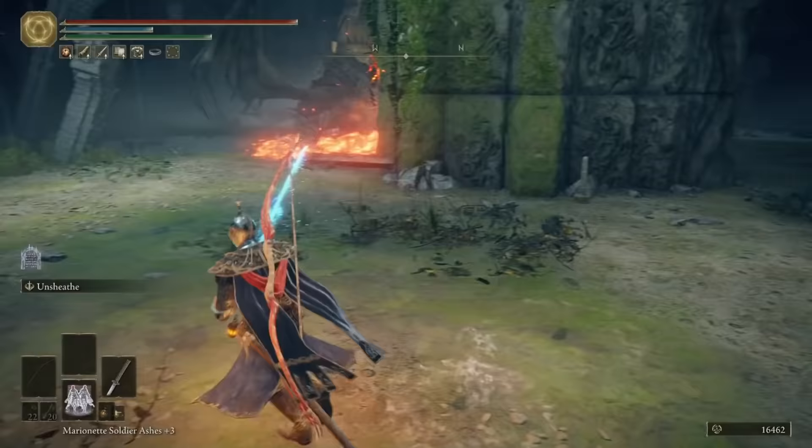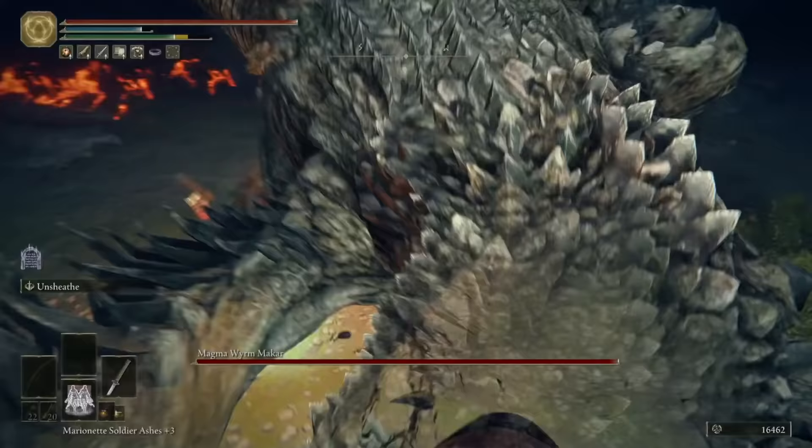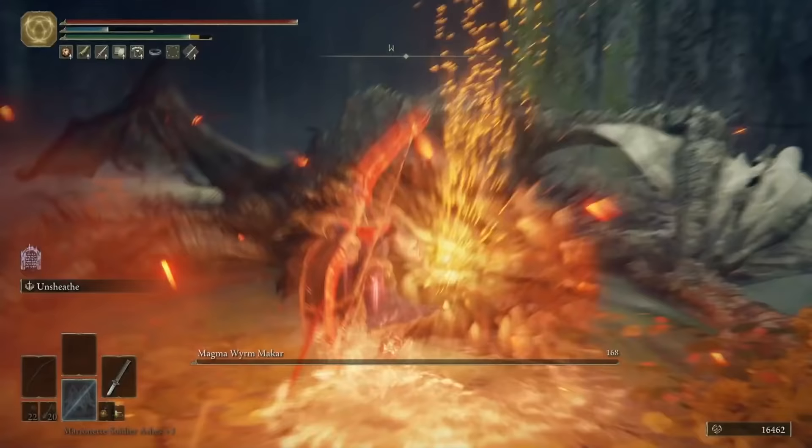You can now enter the boss room — good luck with the Magma Worm, Makar. He's no different to any of the other Dragonkin and Magma Worms we've faced, apart from the fact that at around 40% health he'll stand up and his moveset will change, but it doesn't make him any more intimidating. You should have no problem, and you'll be rewarded with the Magma Worm's Scale Sword and a Dragon Heart.